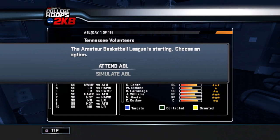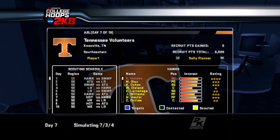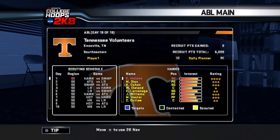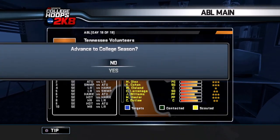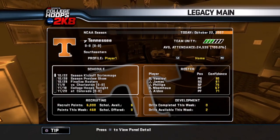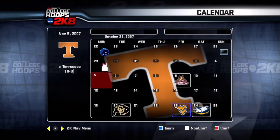The ABL — I've talked about this before. You can do it, but it's very time-consuming. For the sake of this series, I'm not going to deal with the ABL. We're going to have plenty of recruiting points — 6,000 points for this season — so I'm going to simulate it every season. If you really want to get in-depth, by all means do the ABL stuff. Now let's go to the college season. We are starting our new legacy.